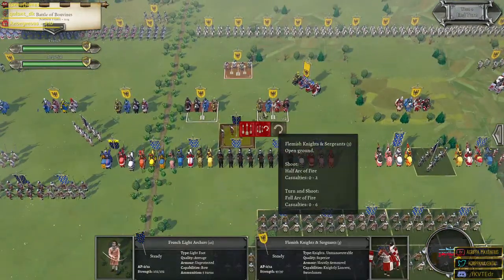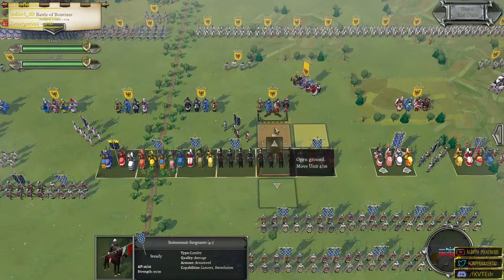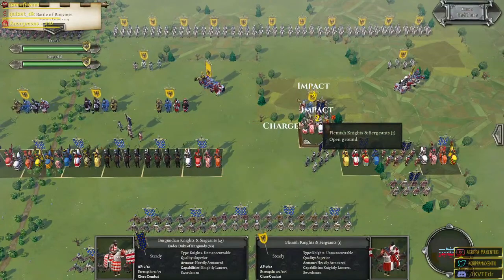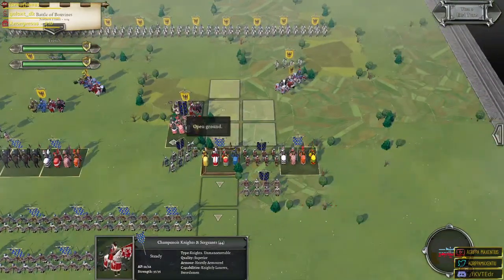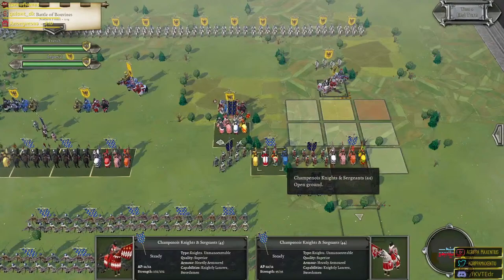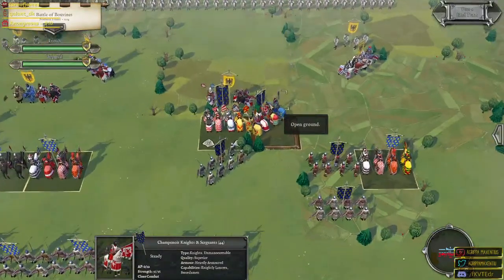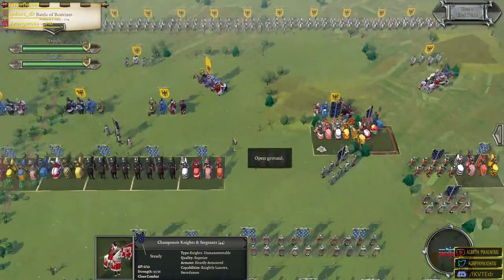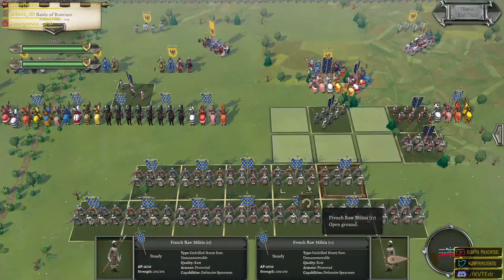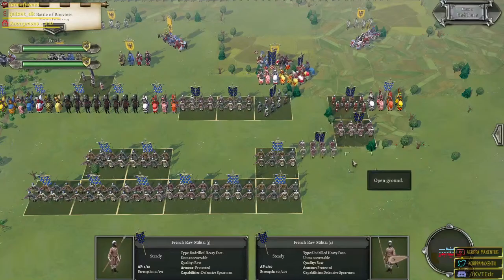I'm going to get right through with the archers and try to damage their knight units or force them to charge the archers — that would give us a bit of an advantage. Here we have the Burgundian knights and sergeants, and I think we have an opportunity to carry out this attack in a more respectable way. I'm going to take the risk of a charge. The continuous strikes against those Flemish knights and sergeants should hopefully force them to retreat in time. I might even send the French raw militia forward — they're really just cannon fodder essentially.